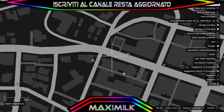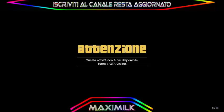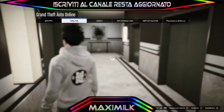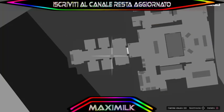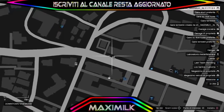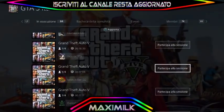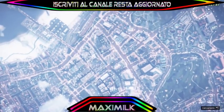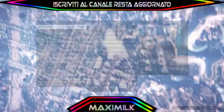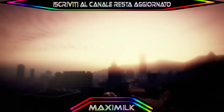È tutto un glitch di teletrasporto, però è abbastanza semplice da fare. Andiamo a selezionare un'attività vicino al nostro nightclub, ma prima di teletrasportarci, e ci dirà che l'attività non è disponibile — quel passaggio va fatto comunque. Quindi andremo nuovamente a selezionare un'attività vicino al nostro nightclub, faremo un 'partecipa a sessione' e attendiamo il caricamento. Accettiamo il primo messaggio, cancelliamo il secondo e ci troveremo teletrasportati vicino al nostro nightclub.